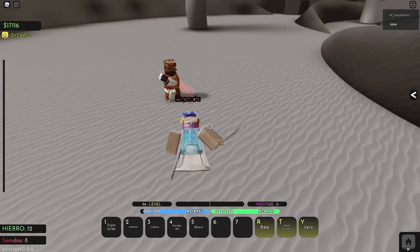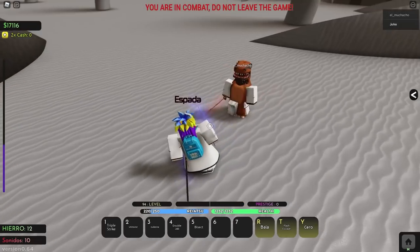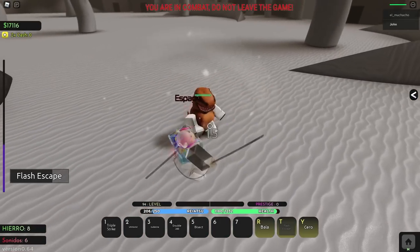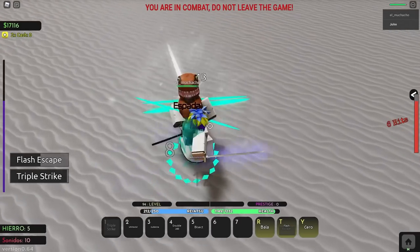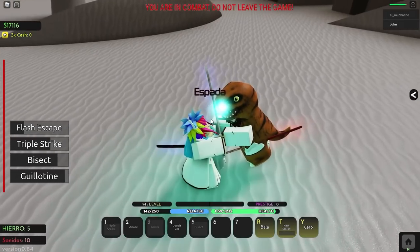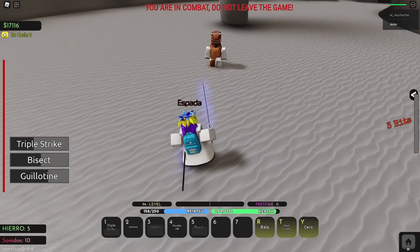Alright, we got the next match. I'm actually really happy about how that last match went, because the importance of the double heal was as obvious as ever. If I didn't have two full heals in that match, I probably would have lost, because that dude knew what he was doing with Pantera. He's probably going to dash away, so I'll go for a Cero Oscuras here. He's got Fake Death.